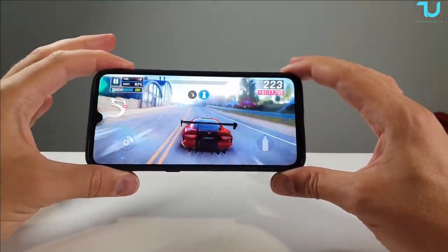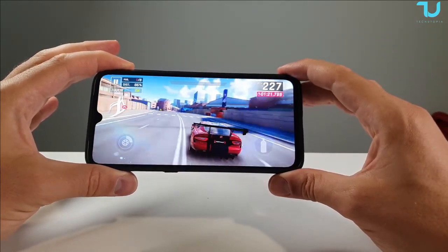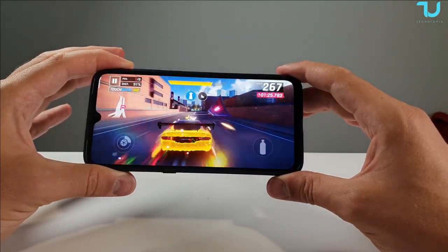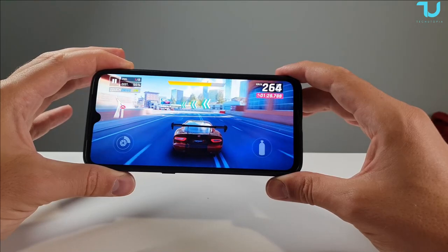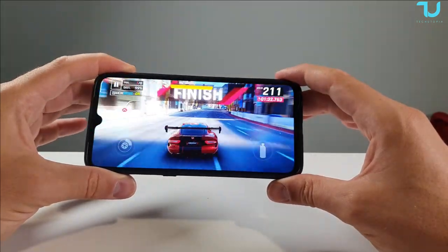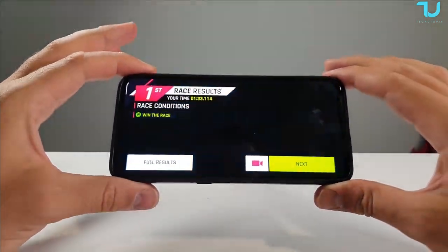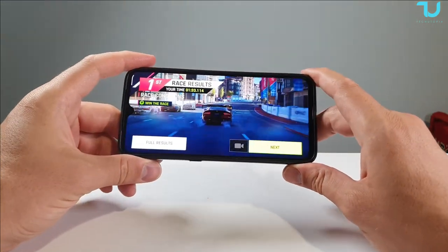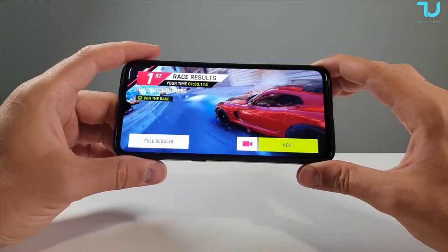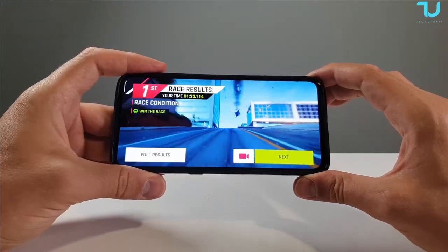This is the Xiaomi Mi 9 6GB RAM variant, global version, running MIUI 12 on Android 10. You can install different ROMs to get up to Android 12 — I'm not sure why MIUI 13 hasn't been released for this device yet. Buying links will be in the description for old flagship smartphones selling under $300, covering devices from Snapdragon 835 all the way up to Snapdragon 865.